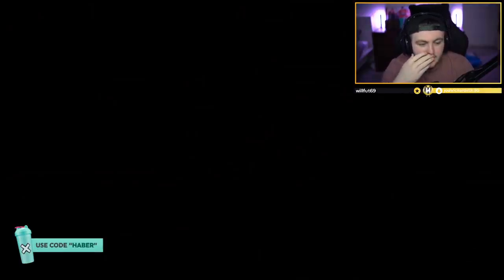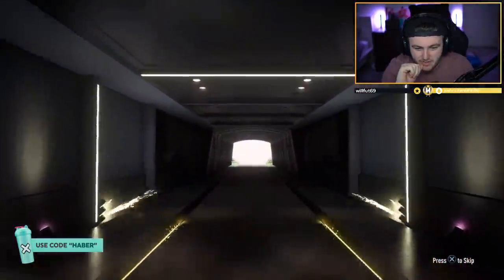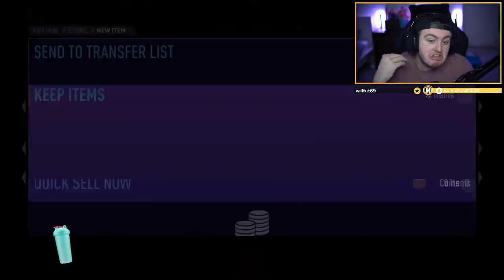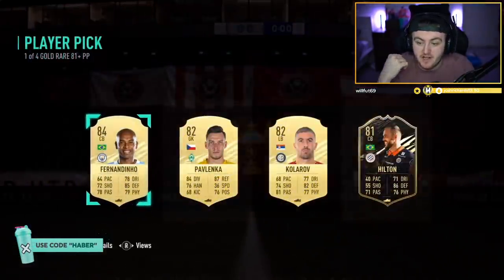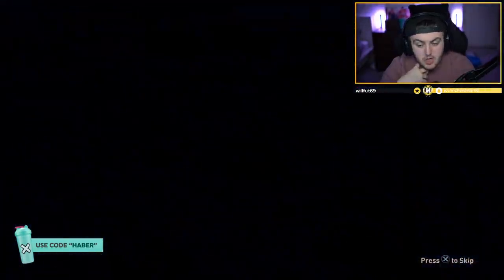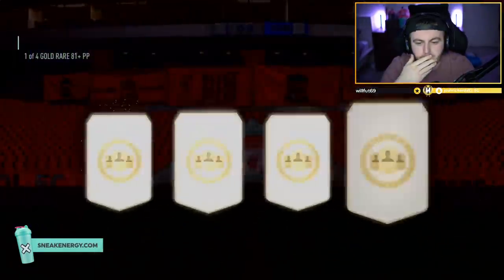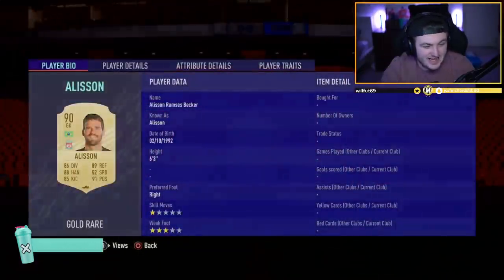Next pack — I thought it would be a walkout. It's going to be Pavlenka — nice, good start. Can we get a walkout? We're in 85, maybe. 84 for Nardino — that's not terrible, decent fodder. Next pack — let's get a walkout in the prelim. No board either. Still don't know how they haven't fixed this popping up before higher-rated cards. 90 Alisson — what a win. We'll take that. Next one: 90 Alisson again.